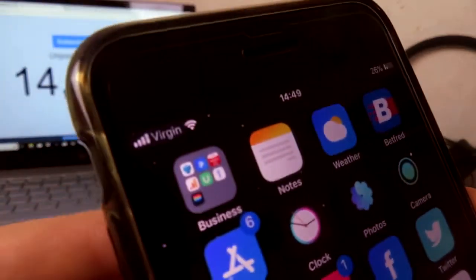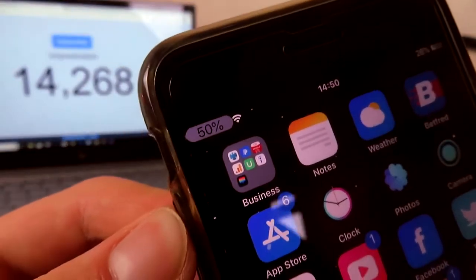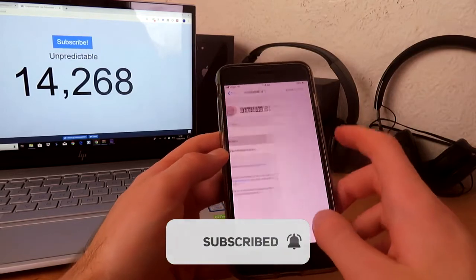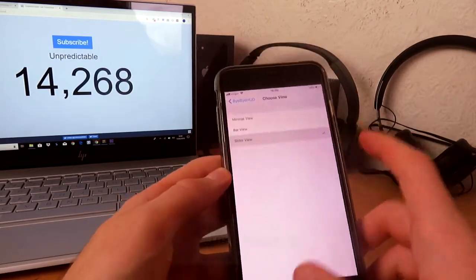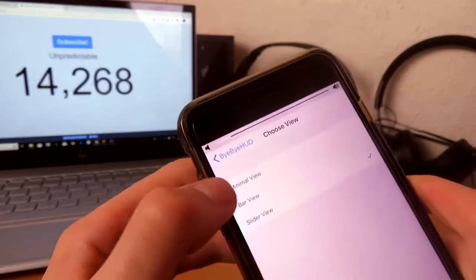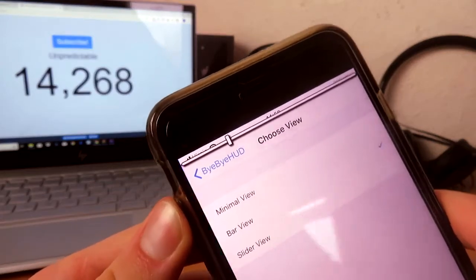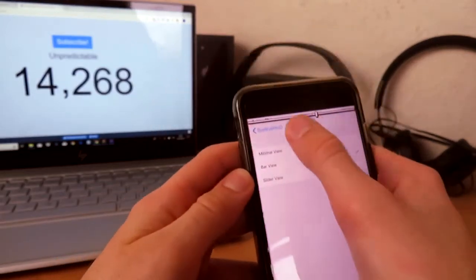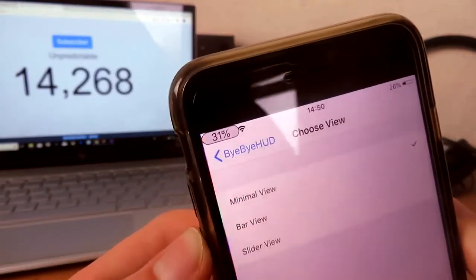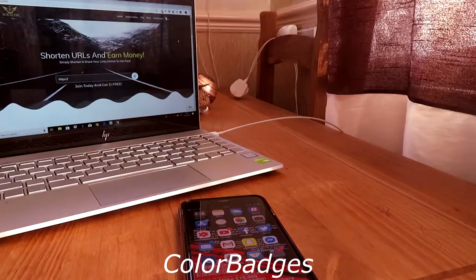It's like a little percentage over here and it goes down a fair bit. If I ramp it all the way up — there's also some new themes with this as well. If you go and choose View, you can get a slider view which is quite nice, then you get a minimal view, and then a bar view which looks like this. Personally it's not my favorite option, but I like the minimal view — it kind of hides it and just looks quite nice. So this is called Bye Bye HUD.